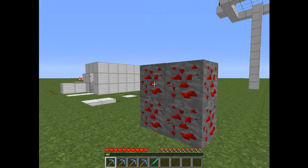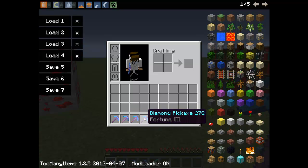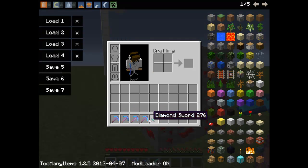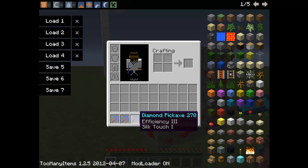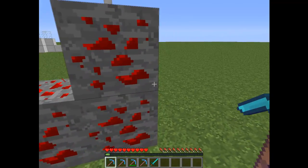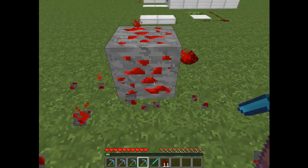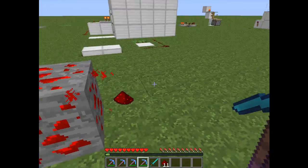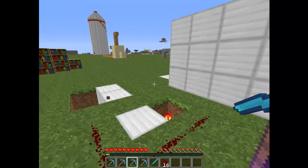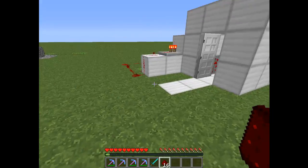For the first contraption I showed you, you'll need the silk touch enchantment, which you can get by enchanting your pickaxes. You can get things like fortune 2 or fortune 3, but silk touch is the one you'll need. As you can see, we have redstone ore. For any of you that think this is a hack, try it for yourself — that'll be fortune 2 and that's fortune 3. Silk touch lets you get more things from ores; you used to be able to get ice and mob spawners but they got rid of that. I'll be right back with all the materials we need.